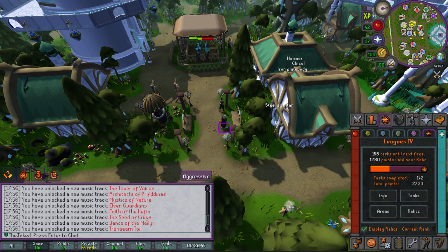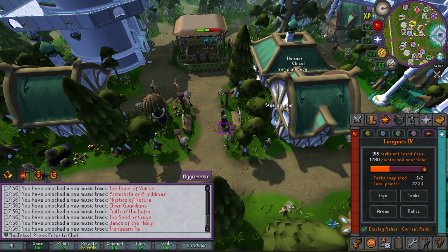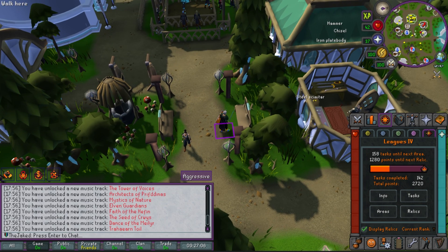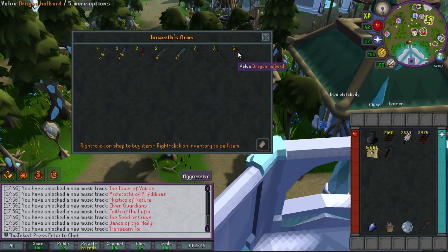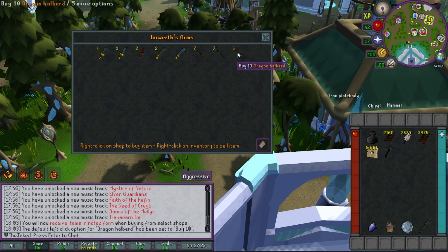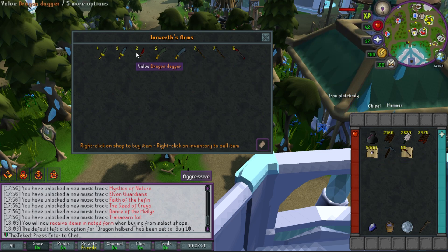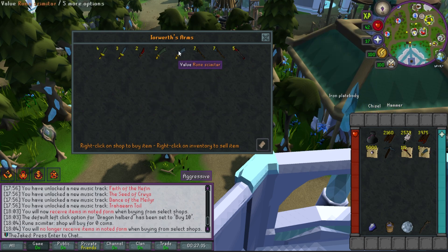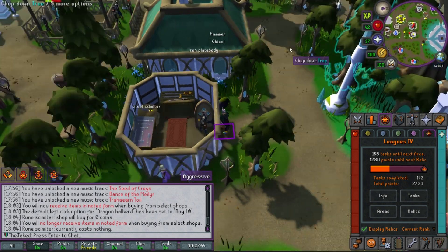This is the Ithell district, which has the entrance to the Ithell dungeon — basically a slayer dungeon. There's an armor shop with some interesting stuff: rune plate legs, rune full helm. It doesn't have a rune plate body but we can get that in Edgeville. There's also a weapon shop that has a rune scimitar, and more importantly this is apparently the only shop in the game that sells dragon halberds. Thanks to fire sale, I can set my left click to buy and suddenly I have infinite money — these high-alch for 150k each, which is incredible.